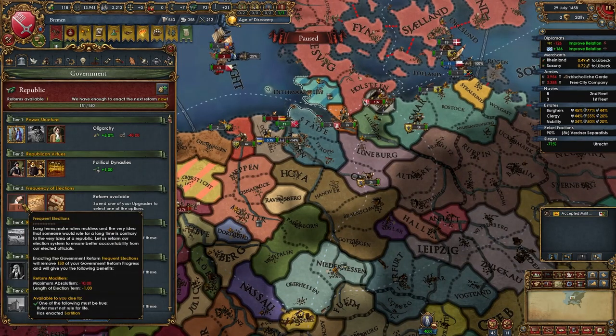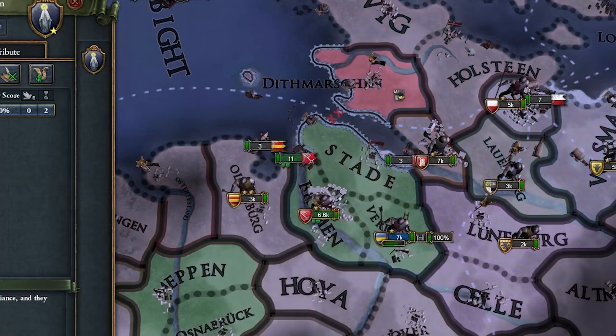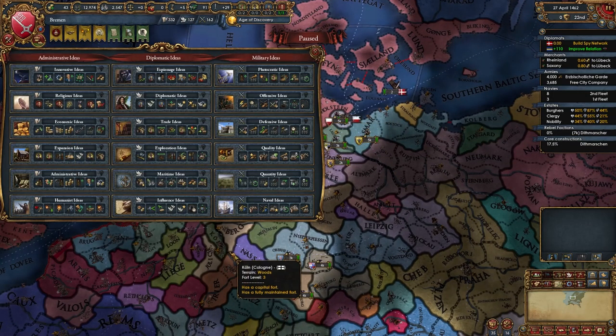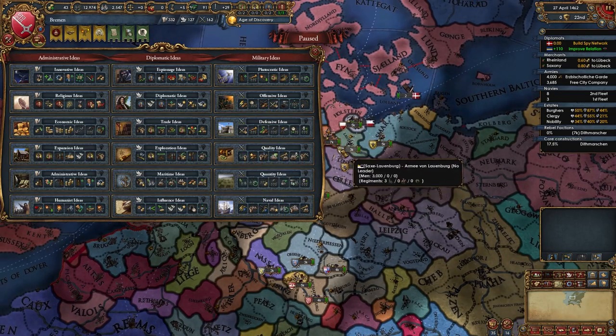Let's do more frequent elections. I've been sieging Utrecht for years, dude. Okay, finally — man, that war was long. Now what should we get for our first idea group? I feel like I should open up with a military idea group. Maybe not quantity, but quality or offensive for sure. Maybe even Pluto — Pluto is so good, man. I am super weak on mil points though.